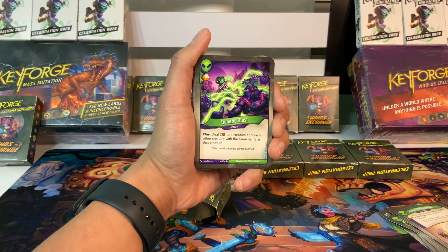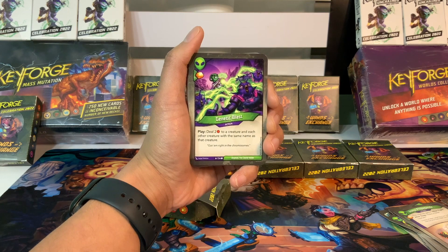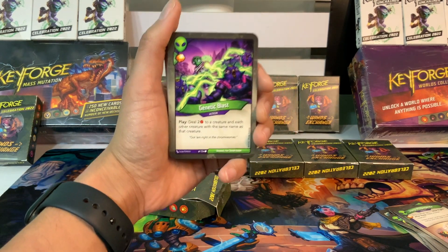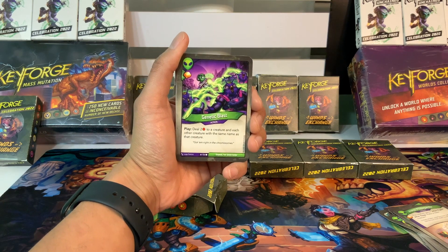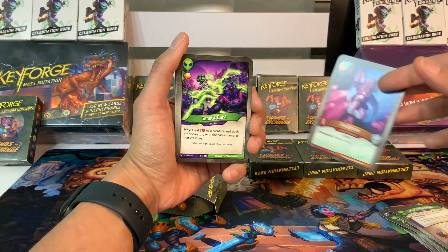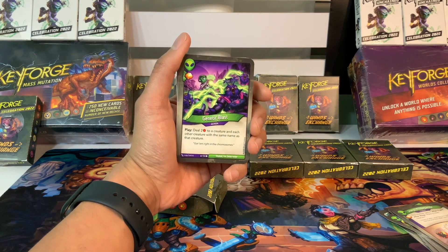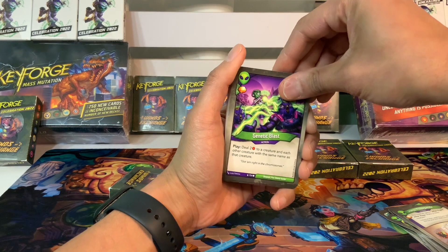We have Genetic Blast, action card with an amber pip. Play: deal two damage to a creature and each other creature with the same name as that creature. This would be really good against anybody else who might also have a Prospector. If we have Prospectors though, this is also going to do two damage to ours — ideally they have something weak that's not the same name as one of our creatures, and we can take them all out at once.